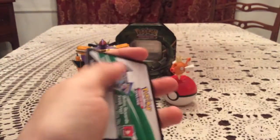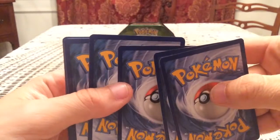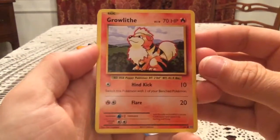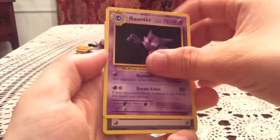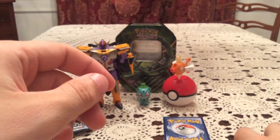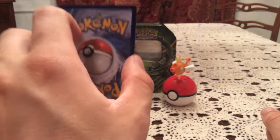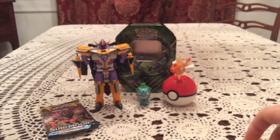On to Evolutions. It looks like the top of one uncommon is a little worn — kind of played condition wise, a bit damaged. We got a Growlithe, Machop, Pikachu, Doduo, Caterpie — Haunter is the one with the little damage. Revive and Misty's Determination. The reverse is a Sandshrew, that is a common. The rare is Machamp holo — very good! So there's a holo out of the four packs already, at least average pulls out of this tin.